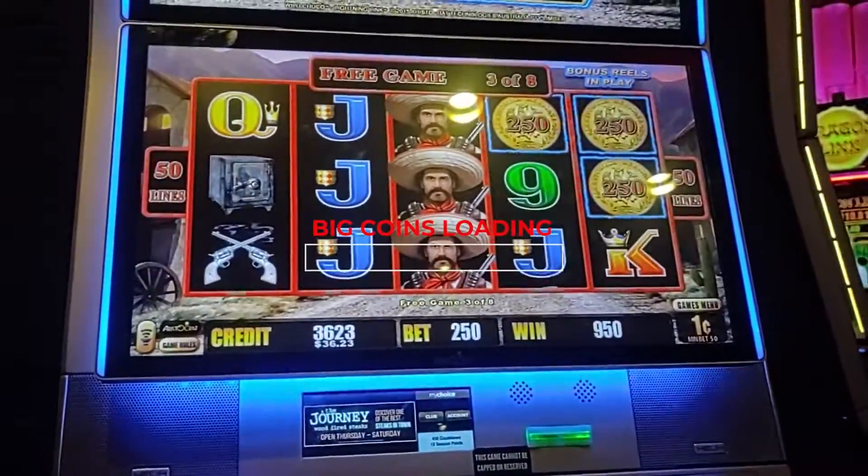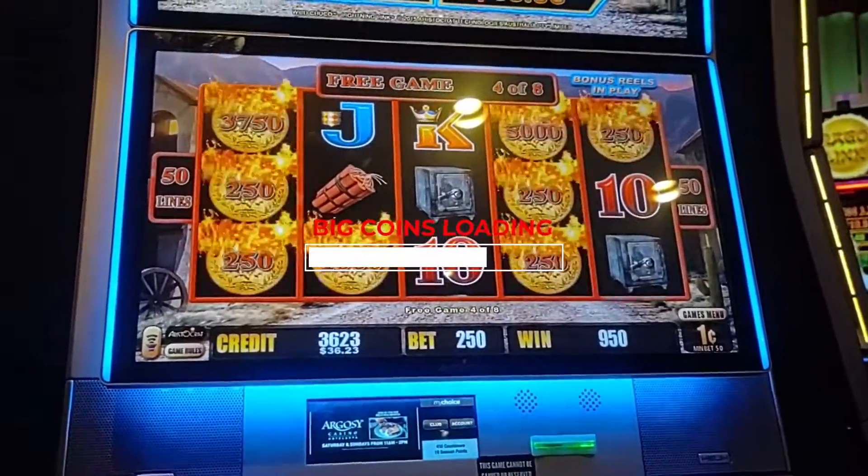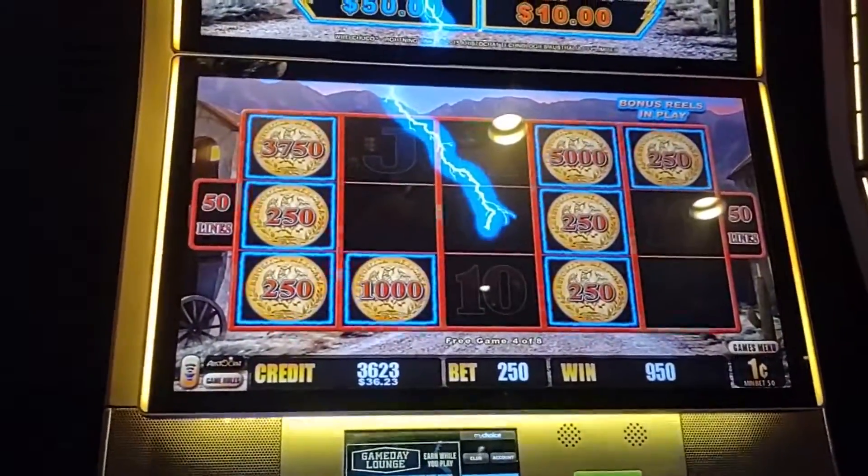Be the wilds, be the wilds. You can see the coins. Wow, look at that — $37.50, a $10, a $50. That's what I'm talking about.